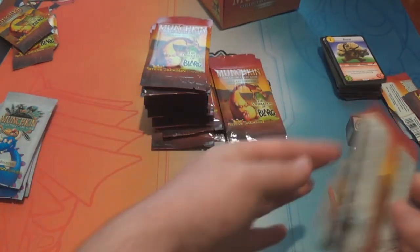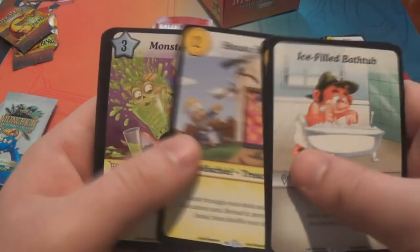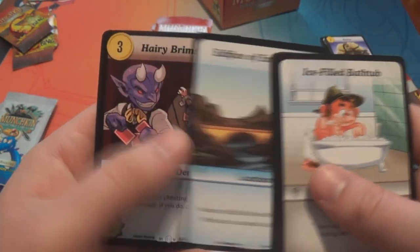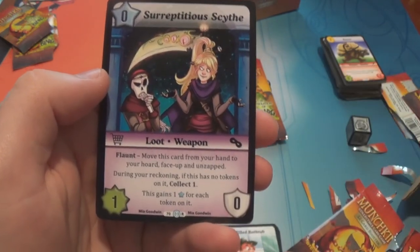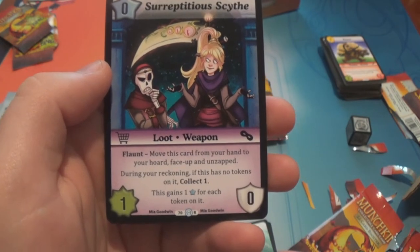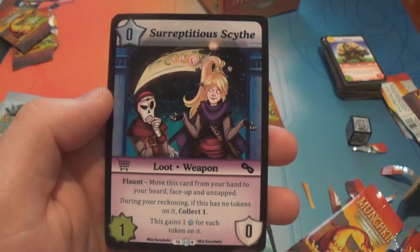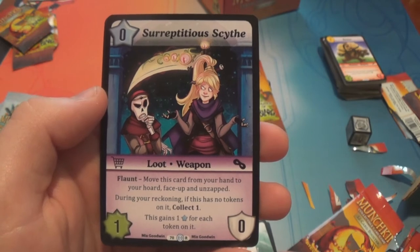I don't think we've seen any of the dragons yet. Like I said, I think there's a few in the set, hopefully we see some soon. There's another copy of that V. Anduin's Jacer. Alley-Oop — we saw that one. Edifice of Innovation. Hairy Brimstone. Surreptitious Scythe — this is a rare, it's a zero-star loot with one power and zero toughness. Flaunt: move this card from your hand to your horde face up and unzapped. During your reckoning, if this has no tokens on it, collect one. It gains one star for each token on it.